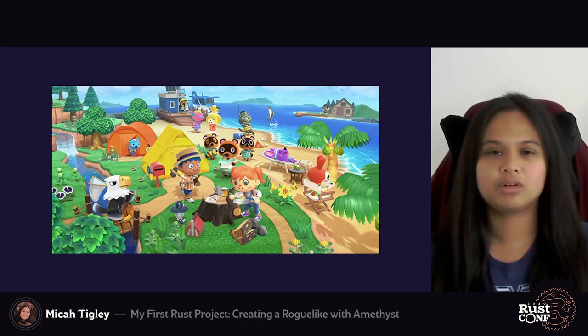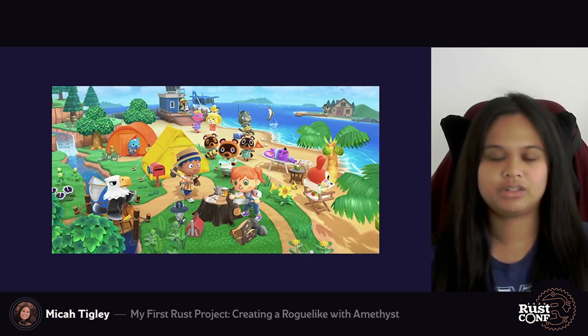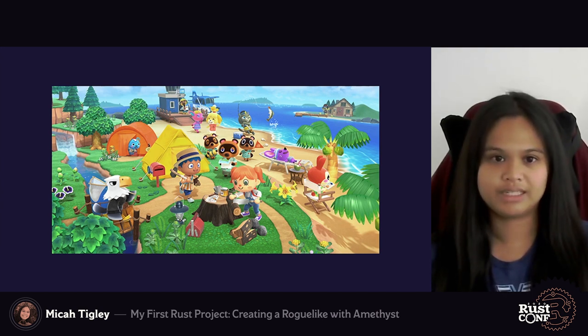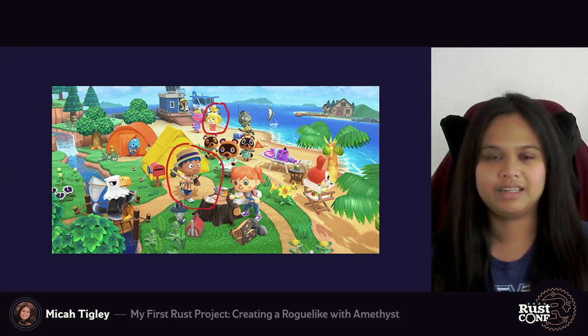Let's talk about Animal Crossing: New Horizons on the Switch. Animal Crossing is a cute laid-back game where you get to build an island society of cute anthropomorphic animals. We can probably apply some of the ideas of ECS to this game to help build our understanding of it. There are a lot of things on the island we can identify as objects, represented by entities in the world of Animal Crossing: New Horizons — the player character is an entity, Isabella is an entity, Timmy and Tommy are entities, and even a tree is an entity.